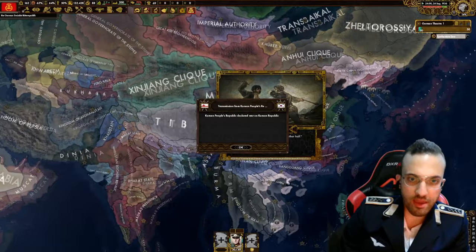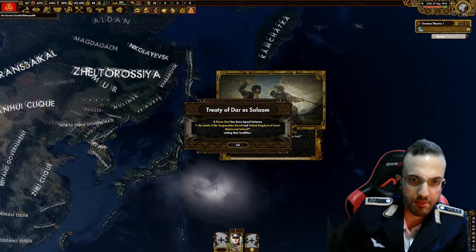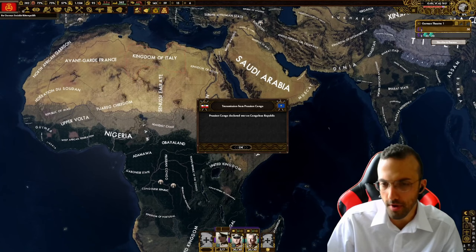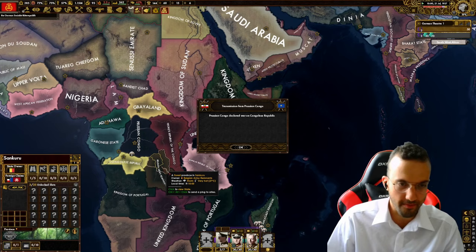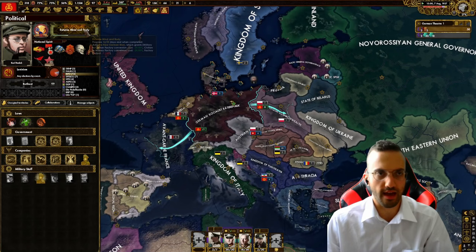The Korean People's Republic declared war in Korea, but the Republic should win since they're far stronger. Peace achieved. There is apparently a Prussian Congo - somehow the Prussians fled to Congo as an independent colony. There are also Belgian army remnants. I just want to fight someone - I think we need to build up until 1939.